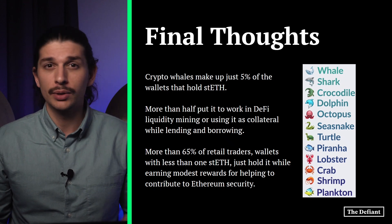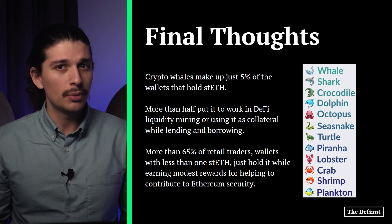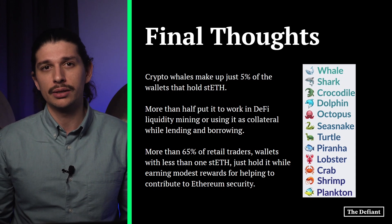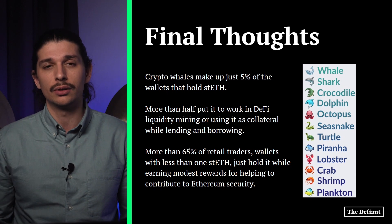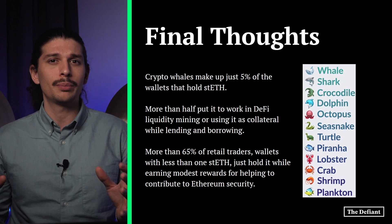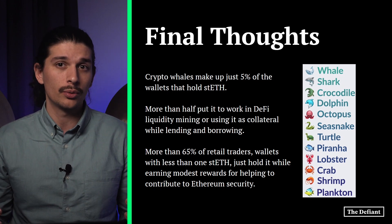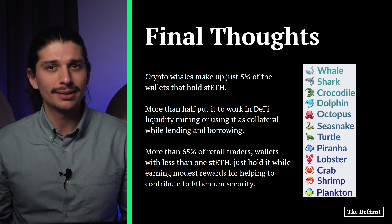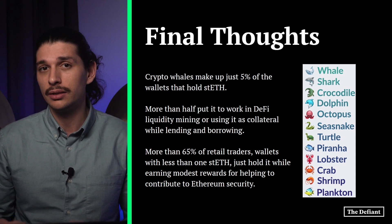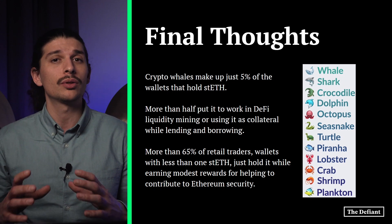On the other hand, the shrimp, krill, and plankton — as Lido calls them — the average retail traders, just passively hold staked ETH while earning modest rewards for helping to contribute to Ethereum security. The biggest wallets are the most active traders in terms of taking advantage of available opportunities. And speaking of Layer 2s, staked ETH can be wrapped so that it plays nicer with DeFi. Trading on Ethereum can be costly due to high transaction fees, so anyone willing to take the risk that comes with trading or liquidity provision can save money by moving their wrapped staked ETH to Arbitrum or Optimism — Layer 2 networks that are both growing rapidly.